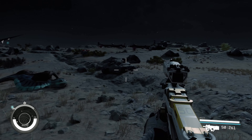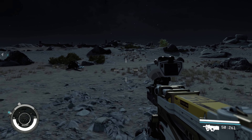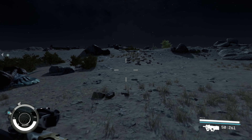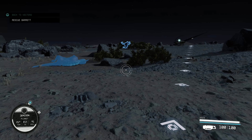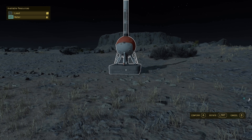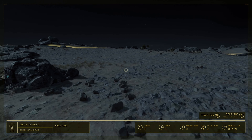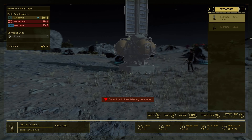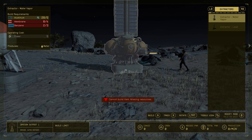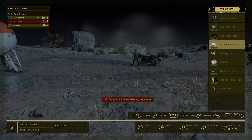This is on Xbox Series S — not PC — so I'm not sure what the PC controls are, but if you pull out your scanner it tells you where to go. Once you press X you can set a beacon down, which is going to allow you to start building your outpost.